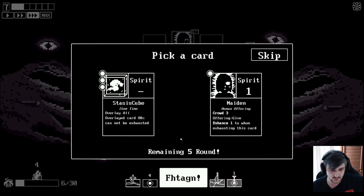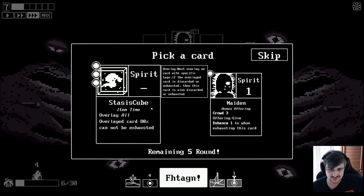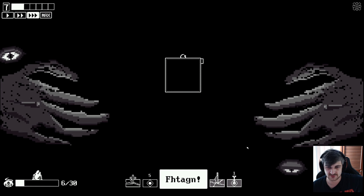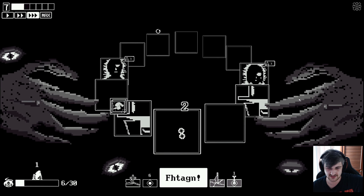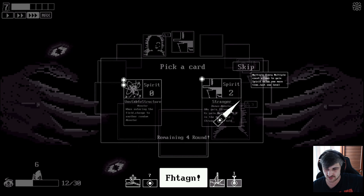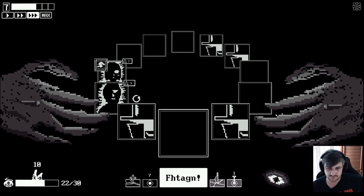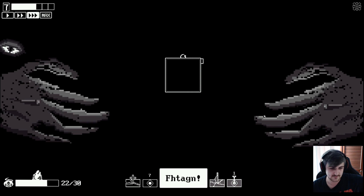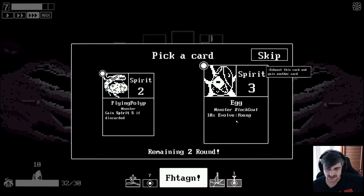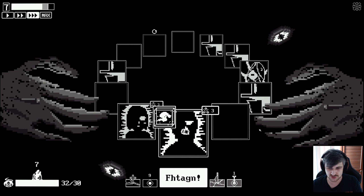We need a couple of strangers. There we go, that triggered. What are you? Overlay all? 'Overlayed card - 8% cannot be exhausted. It's discarded or exhausted and this card is also discarded or exhausted.' I have no idea what you're talking about, but why not? We'll take it and just see. Overlayers - okay, it just overlays like that. That's fine because I think it means it can get eaten and it doesn't matter. 'When entering the field, change to a random monster.' No, we want stranger. None of these either - skip. We want cards that kill. I did like this and getting it earlier is good. The egg was nice - 10% chance of evolving is really good.